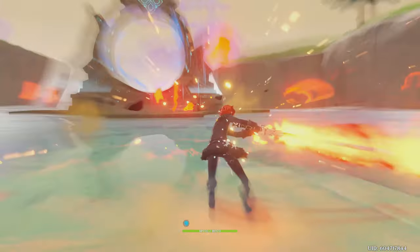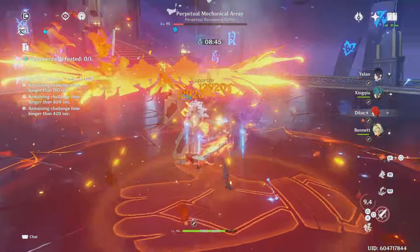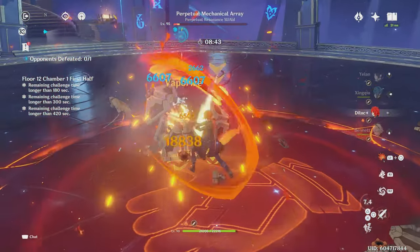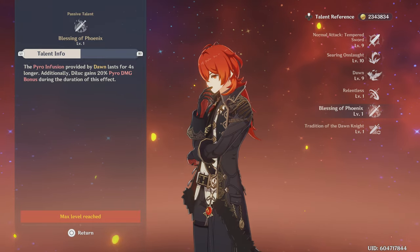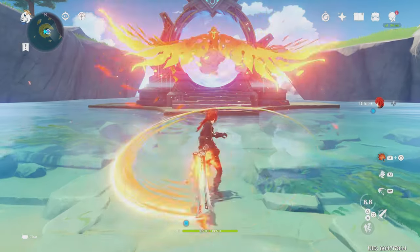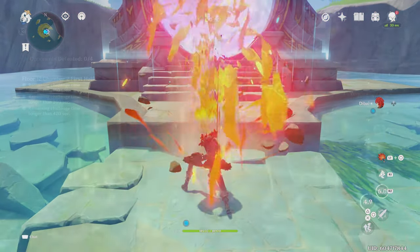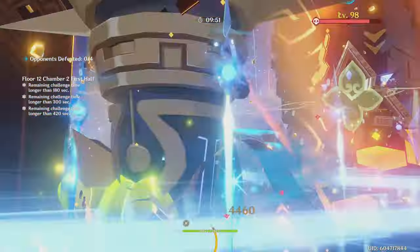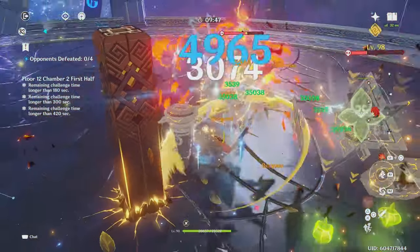For Diluc's burst, it is a bit of a complex subject. It is a really good burst — it deals high damage when used to vaporize or melt. Moreover, when used with his passive talent, Blessing of Phoenix, Diluc will gain a 20% Pyro damage bonus. But when cast, the burst does have the caveat of causing Diluc's normal attacks to be infused with Pyro. This Pyro infusion can be a big hindrance since Diluc will be applying so much Pyro to enemies that you'll be triggering Reverse Melt or Reverse Vape.